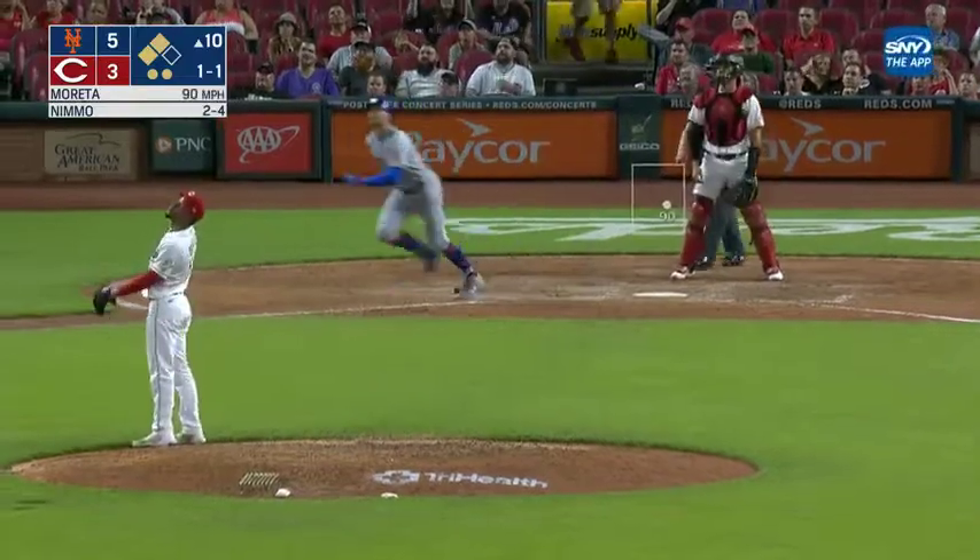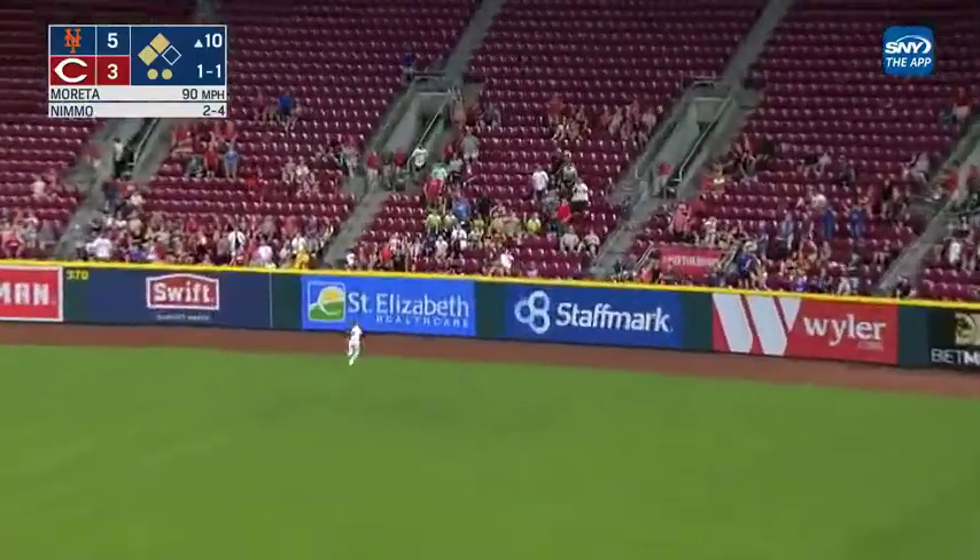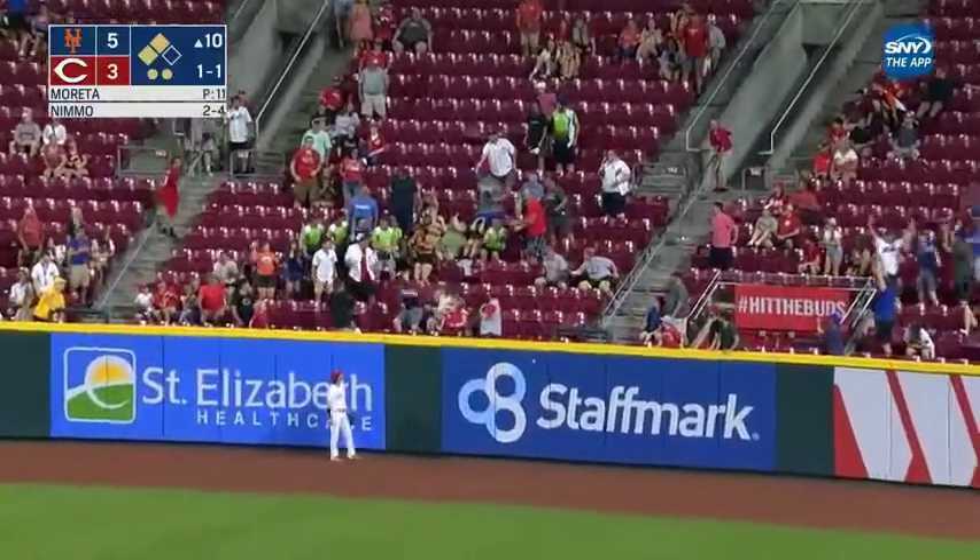He can pass him if he gets hit. This is hit in the air to right field — it's deep. Back goes Naquin, back near the wall — and it's out of here.